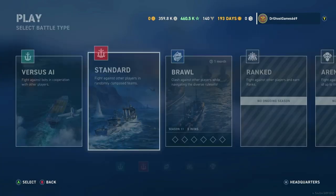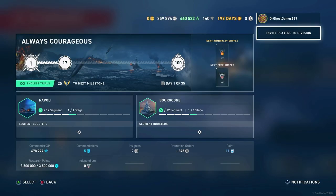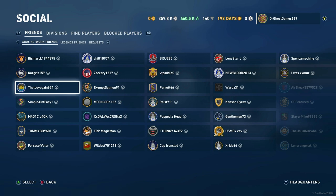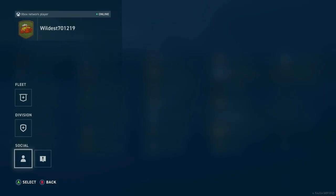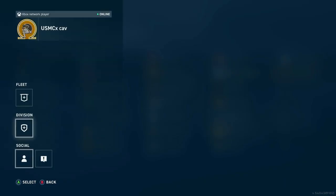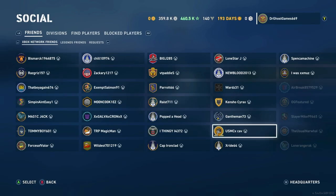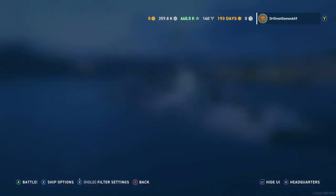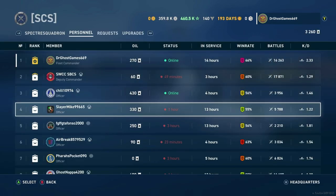Now if you guys are wondering how to invite people to your fleet, you go over here to invite players to division — I know it's weird, but you come in here and find your friends. For example, if I wanted to invite my buddy Wildest, I would come up here and invite him to the fleet. You can invite anybody you want. Right now in my fleet, I'm only inviting people that will make us the most oil, because we need to get the upgrades — particularly to increase our fleet size.